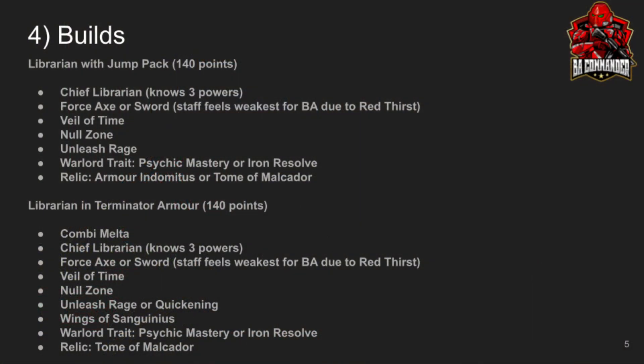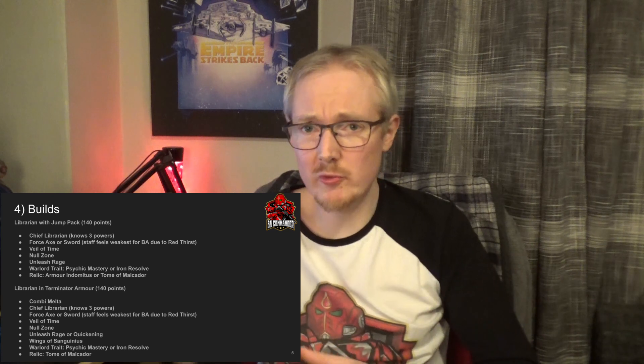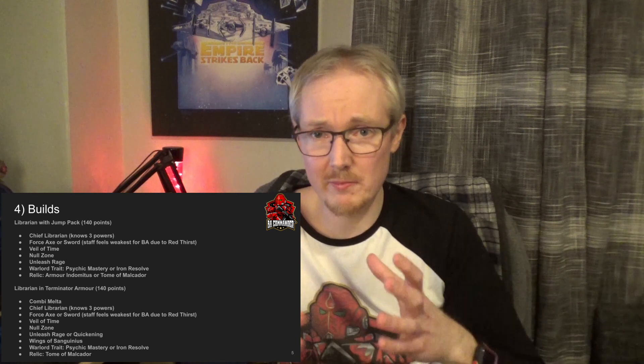I've built two builds and they both come in at 140 points: the Librarian with the Jump Pack and the Librarian in Terminator Armour, both made Chief Librarian. We equip each with a Force Axe or Sword. The Librarian with the Jump Pack will have Veil of Time, Null Zone, and Unleash Rage. He can take Psychic Mastery or Iron Resolve if you need survivability, and you could take the Tomb of Malachor for a fourth power. For the Terminator Armour build, we took a Combi-Melta — it's nice to randomly shoot off a Melta shot every turn in close combat, since a Melta gun can potentially do 8 damage.